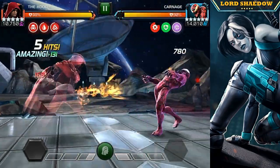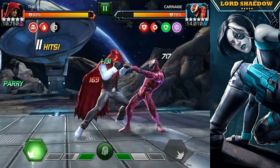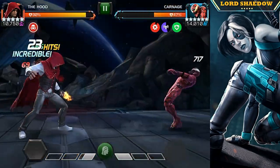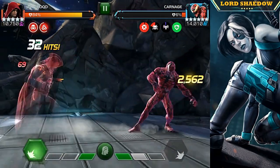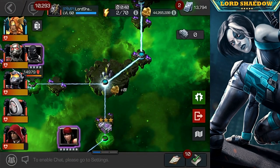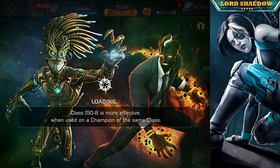He starts off invisible — that's one of the synergies. His invisibility is not like Ghost's. You see this power steal? He gets that when his invisibility is on cooldown. There goes his Special 2, and that's it for Carnage. He really shines against champions like The Champion who get a lot of buffs, because he places a stagger on them, and that can effectively shut them down.